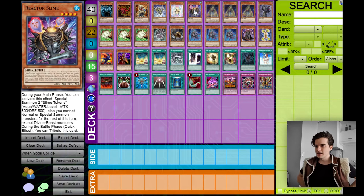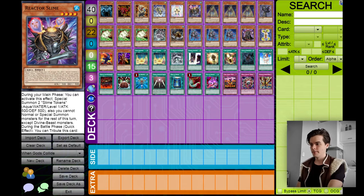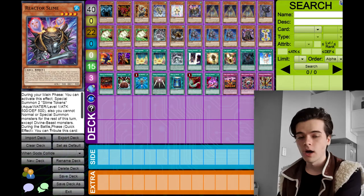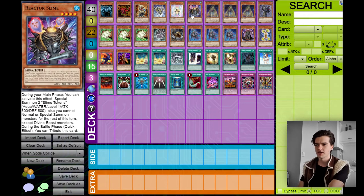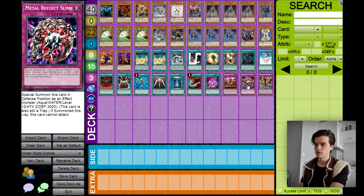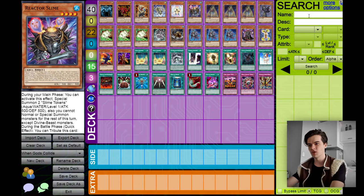Reactor Slime — this card isn't the greatest on its own, but it definitely has its uses. It's three monsters in one: you summon this guy in main phase and you can special summon two slime tokens. His second effect is even better — during the battle phase you can tribute him to set a Metal Reflect Slime straight from your deck that can be activated that turn. Metal Reflect Slime special summons itself and has 3,000 defense points.